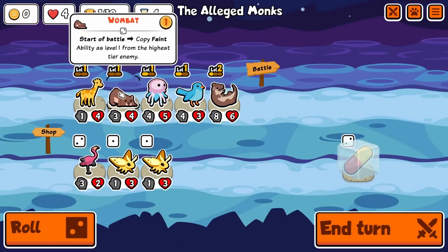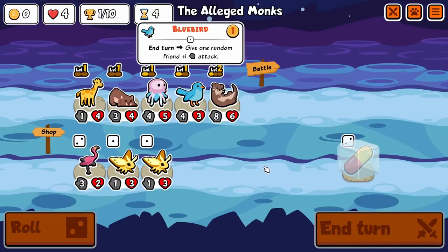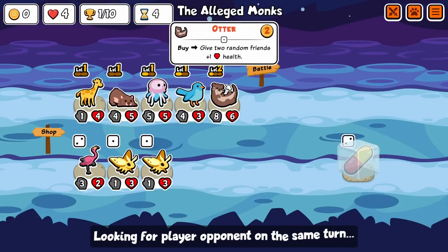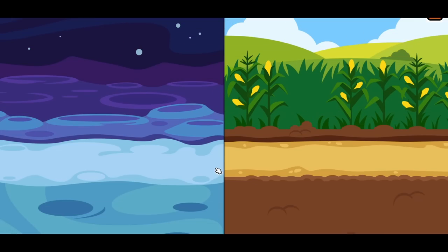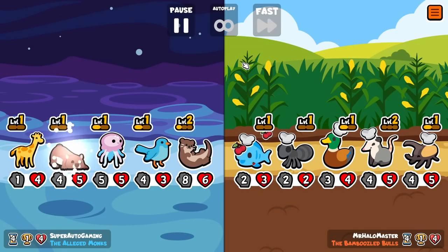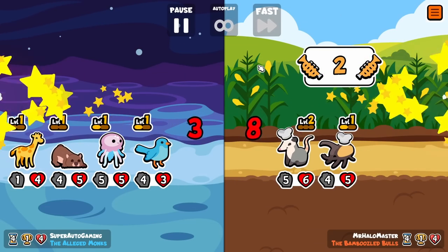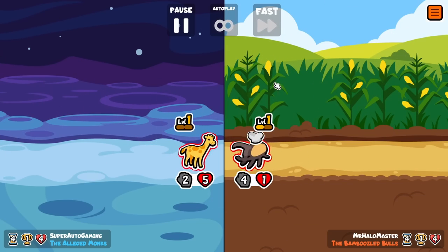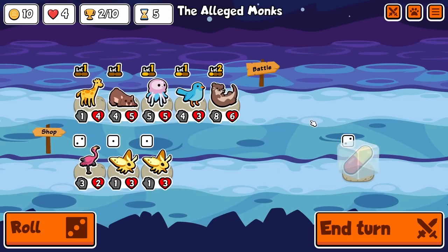Hold the pill — four three, four five, this is gonna be a four-five as well, nice. We already have great scaling here out of otter, bluebird, jellyfish, giraffe. We get an ant buff here and we win because of it — that's the wombat power right there in action.